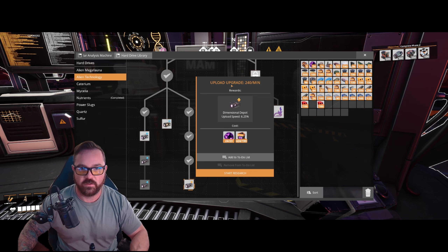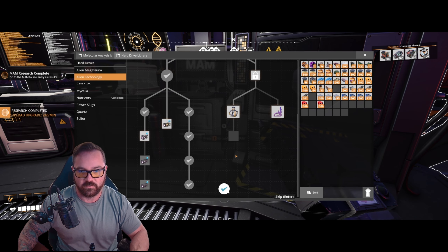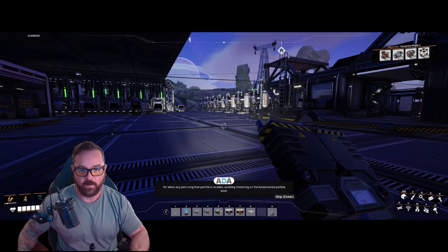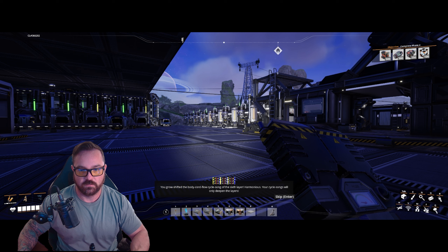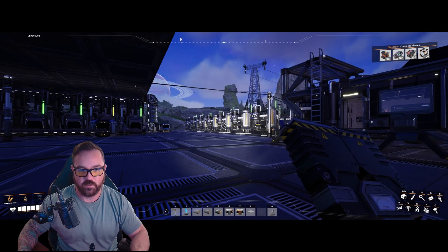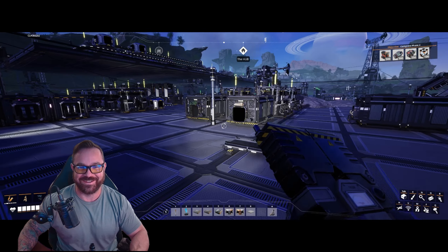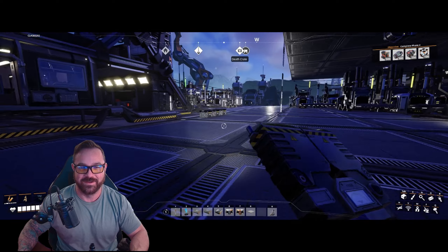We're going to unlock the next upload speed — 240 per minute. ADA and the alien end up fighting when we do this. The alien says: 'Increased — every particle now has encoded potential reconstruction memory, enabling instancing on the fundamental particle level. You broke, shifted the body chord flow cycle — song of the sixth layer. Harmonious — your cycle songs will only deepen the layers. I'm always working on myself, the time will come.' We also missed a hilarious moment where TOKS apparently said something about being a 'choo-choo' in reference to trains.